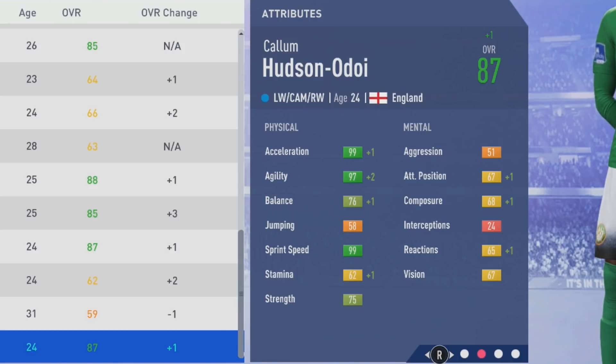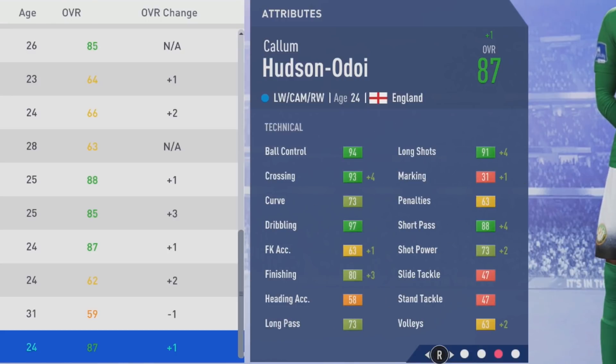We'll take a look at his final attributes here. 87 overall at age 24. Maxed out acceleration and sprint speed. 97 agility, 76 balance, 62 stamina, and 75 strength. Mentally, mid 60s in attack positioning, composure, reactions, and vision — that's really poor. Hopefully that changes in the next FIFA, because it really makes career mode and these videos very stale.